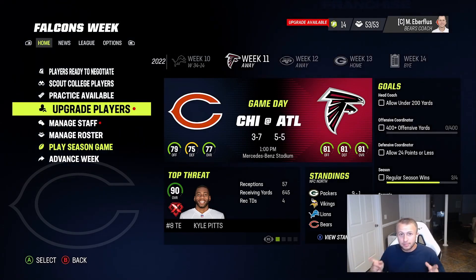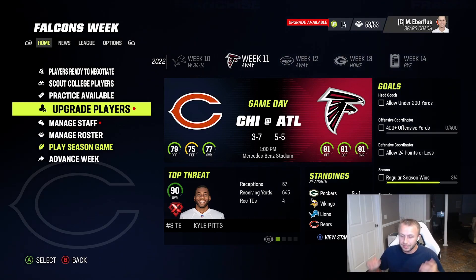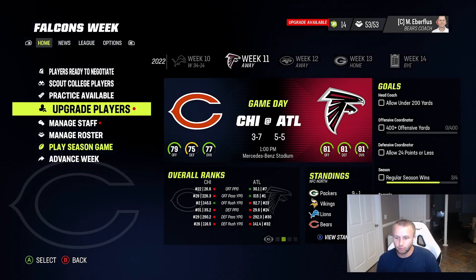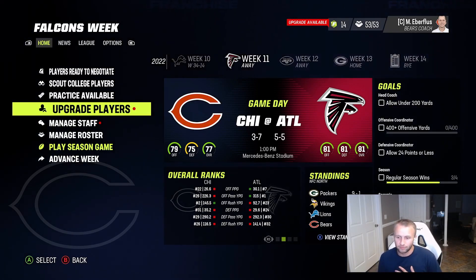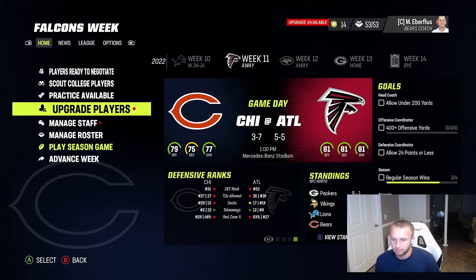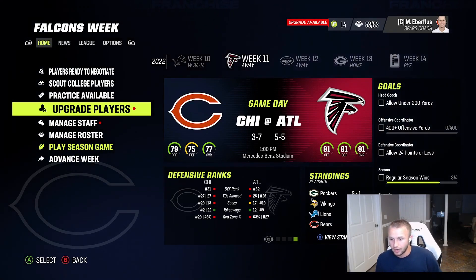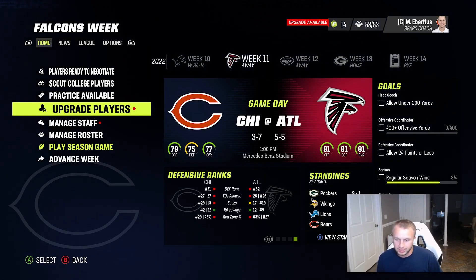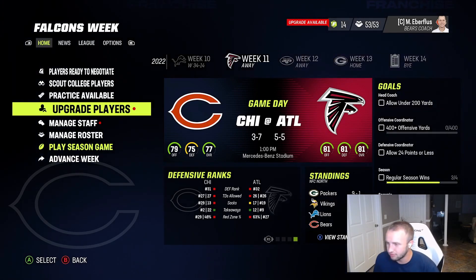Hey YouTube, back with Week 11 Episode 10 of the Chicago Bears franchise. We're going up against the Atlanta Falcons and they actually have a really good offense — ranked seventh in offensive points per game, first in offensive passing yards per game. Defensively they're pretty bad, ranked 32nd, we're ranked 31st. They give up a lot of touchdowns, similar to us.